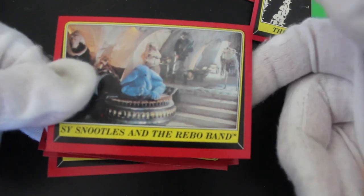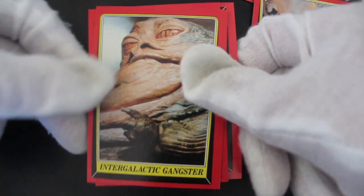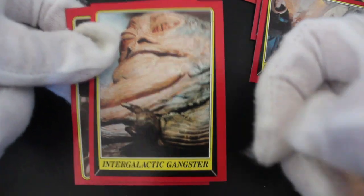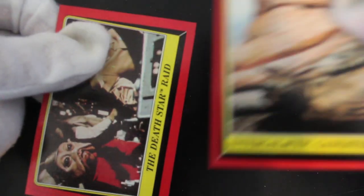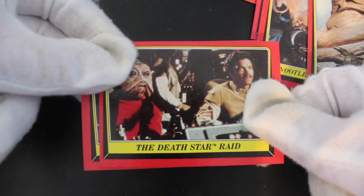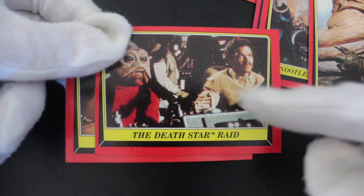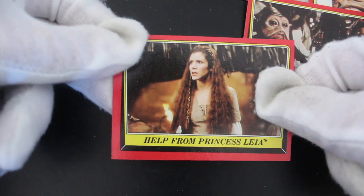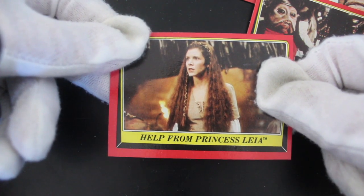The Max Rebo Band — good singers, I'd hire them for a wedding or a funeral, whatever you decide. Intergalactic gangster, Jabba eating frogs — getting well into the frogs legs. Death Star Raid. Lando — what's he say? 'How can the shield be down if they don't know we're coming?' Or something like that.